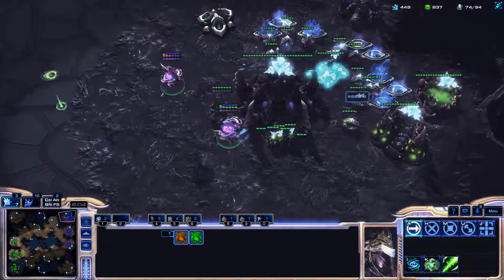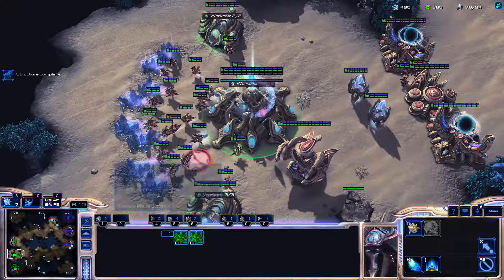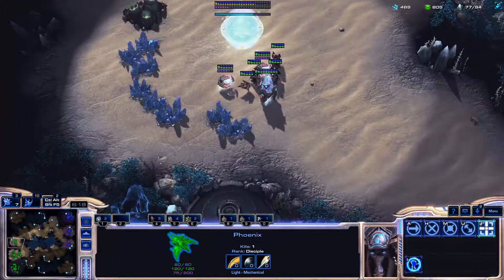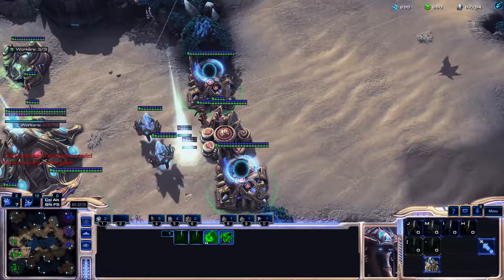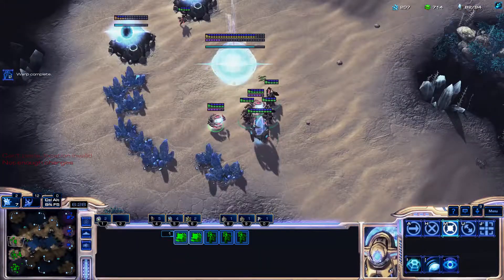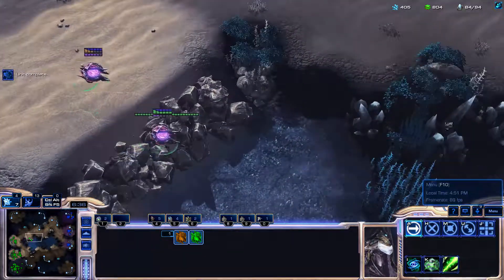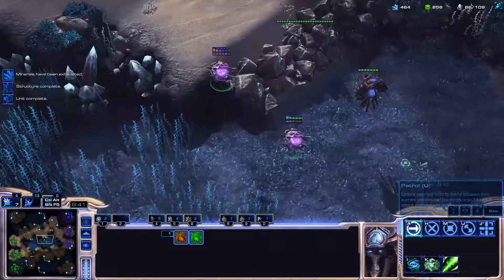Hydralisk — okay, so we're doing Ling Hydra. I don't even need Immortals; I just need a lot of observers to help watch my blind spots. I need to make sure I have sentries here at all times and ideally get my Templar going since I am starting to pull my gas. I need to keep revealing the army — the more I can micromanage these oracles the better. They're going to be good for me long term, especially if it opens up opportunities to kill these units.